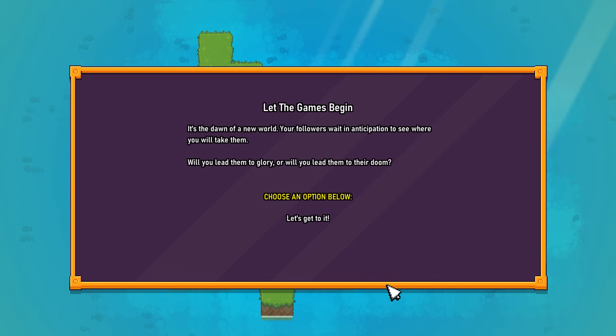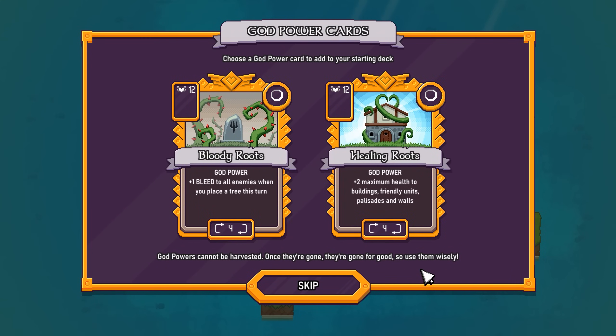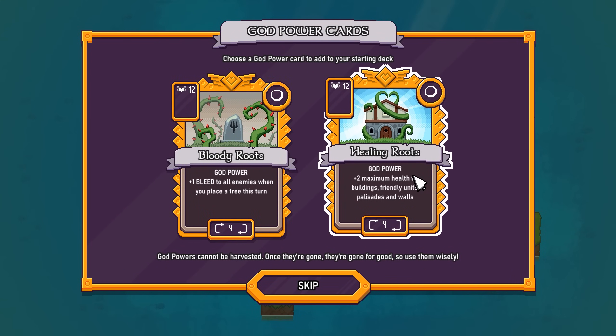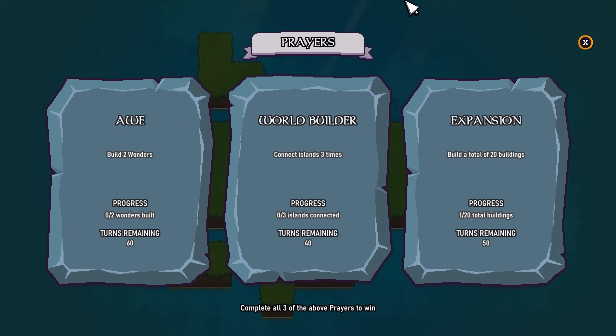Let the godly games begin! It is the dawn of a new world. Your followers wait in anticipation to see where you will take them. Will you lead them to glory or to their doom? Now, every god is going to have some special unique power cards. In this case, playing as a god of the wild, I have a lot of druidic spells. I'm going to go for Bloody Roots — bleed is really strong against the final boss you'll end up facing.